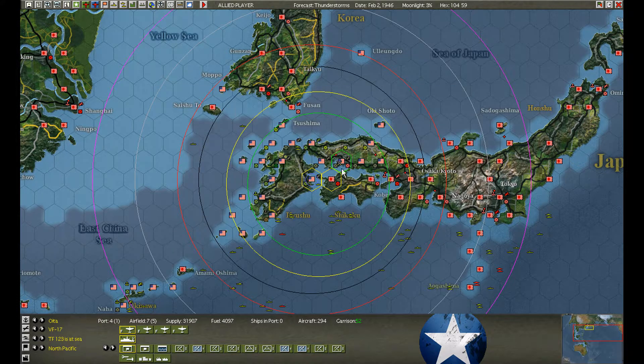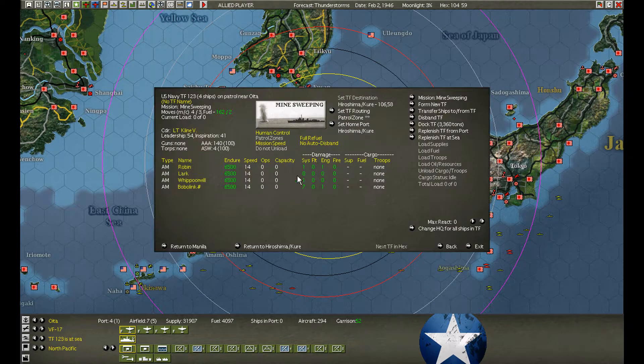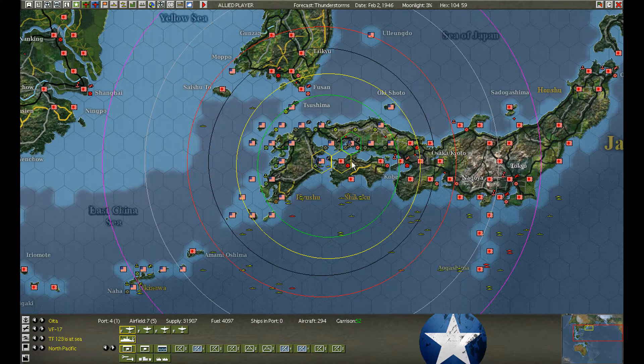We're going to send them again — we want to go to Hiroshima. There are mines there we'd like to sweep, and we'd like to repair the ships. A couple of them took damage from bumping into the motor launches. They should be able to fight their way through — they have a 40mm and a 20mm, not great, but better than a motor launch.